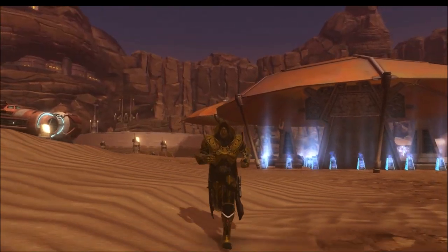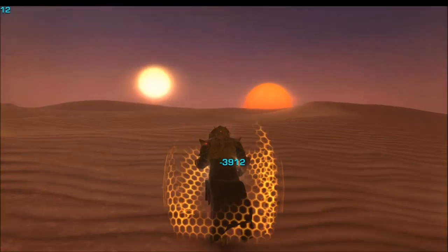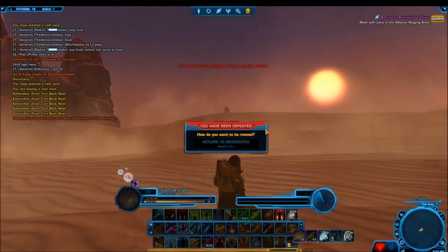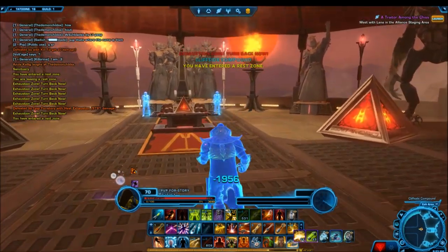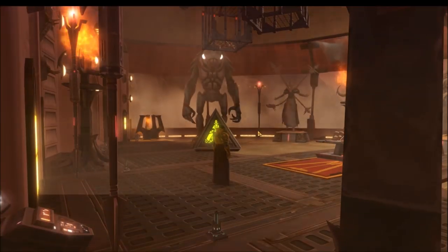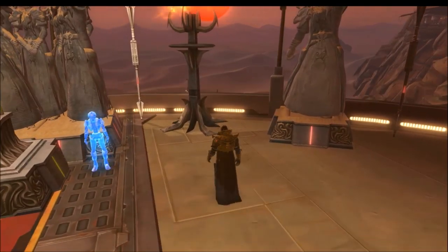Finally, here's a cheeky trick on the Tatooine stronghold to trigger a sandstorm. Go to the far edge of the downstairs level and keep running into the desert until you die from the exhaustion zone. When you respawn, it will actually trigger a sandstorm — sand floods through the entire stronghold, making it misty and really hard to see for about 5 to 10 seconds. Everyone in the stronghold can see and experience it at the same time, which makes it especially fun if you have a lot of people over.